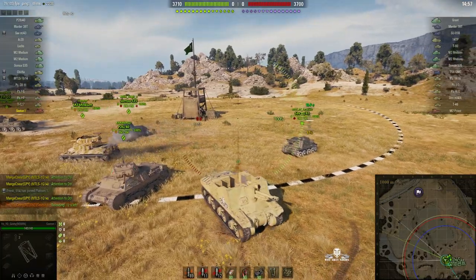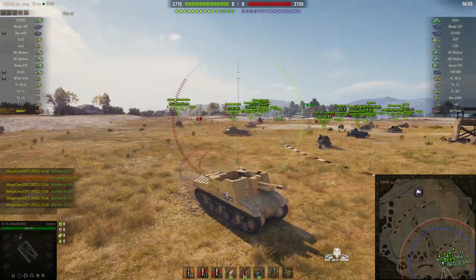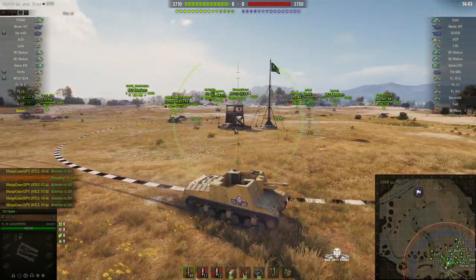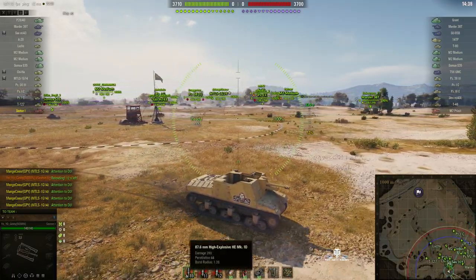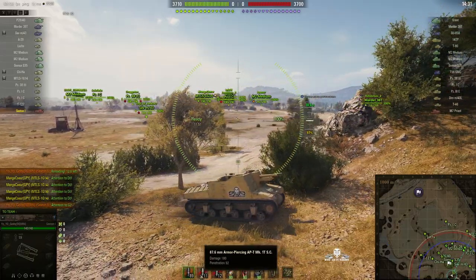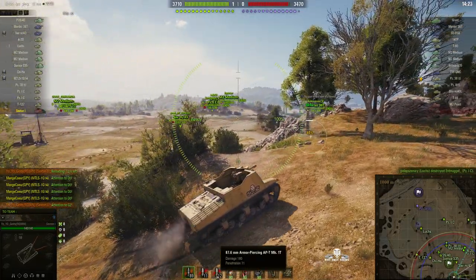Battle has started. The chief advantage of the Sexton 1 over the Sexton 2 is the penetration of that 25 pounder — it's 44 millimeters instead of 22 for the Sexton 2. That makes a big difference because this arty can fire AP rounds as well as the standard HE. The HE will do 280 alpha penetrating 44 millimeters of armor, but the premium AP rounds will go through 92 millimeters of armor and does 180, and the standard AP will go through 71 millimeters of armor and also does 180.